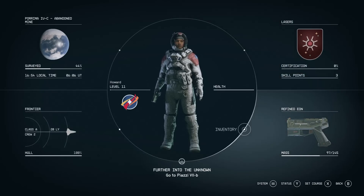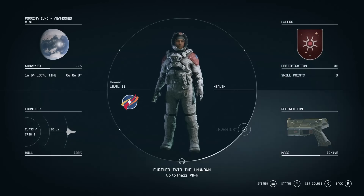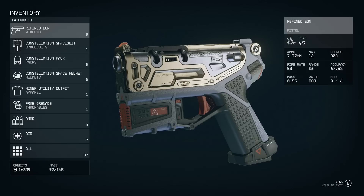Now let's go through weapons in detail. There are more weapons and mods in Starfield than any Bethesda game before it. In the menu, you can see the Refined Eon equipped — it deals physical damage with a stat of 49 and uses 7.77mm ammo, confirming not all weapons use a universal ammo type. You'll need specific ammo for each weapon, so some builds may benefit from carrying multiple ammo types. Every weapon has its own maximum mod slots — this one has 6, so better weapons may be more customisable. The Advanced Grendel Rifle uses the same ammo type but has 8 mod slots.